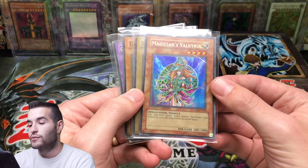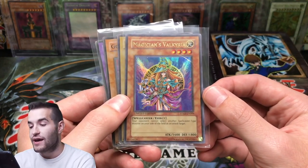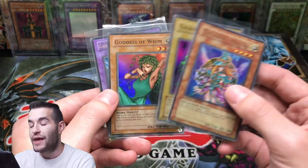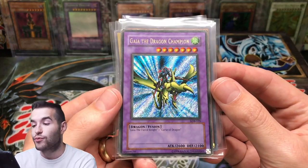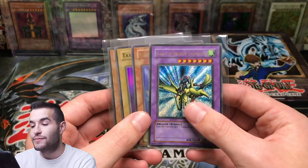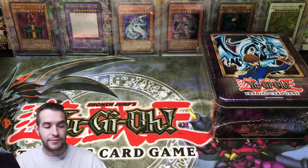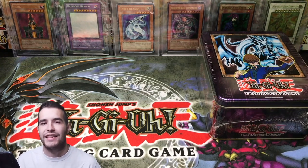For this video's giveaway, I'll be giving away four cards: a Magician's Valkyria, a jump promo, Takramitos from a McDonald's pack, Goddess of Wim, and guys — this is a Dragon Champion gold letter misprint. All of these cards are pretty epic. All you have to do is like the video, be subscribed, and let me know what card you want to see pulled out of this Blue Eyes Tin. Let's get into it — we're already two minutes in.